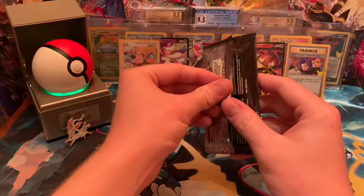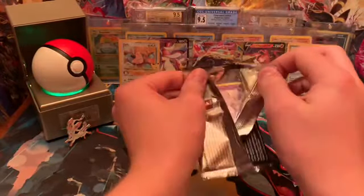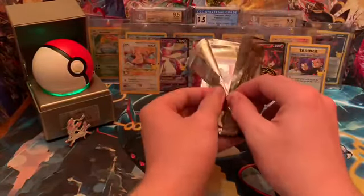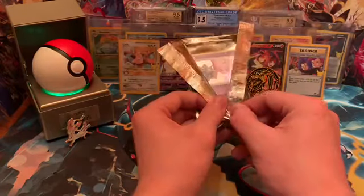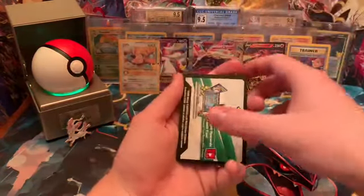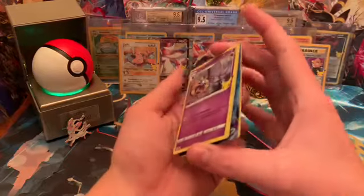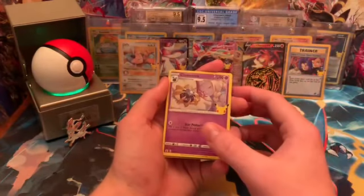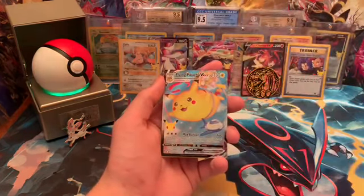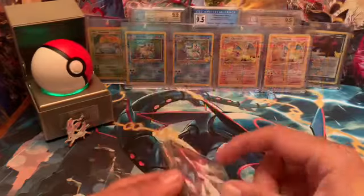Nice pack magic. While we pull another classic collection. Let's see what we have here. Cosmog, Lugia. We got us a Flying Pikachu V-Max.